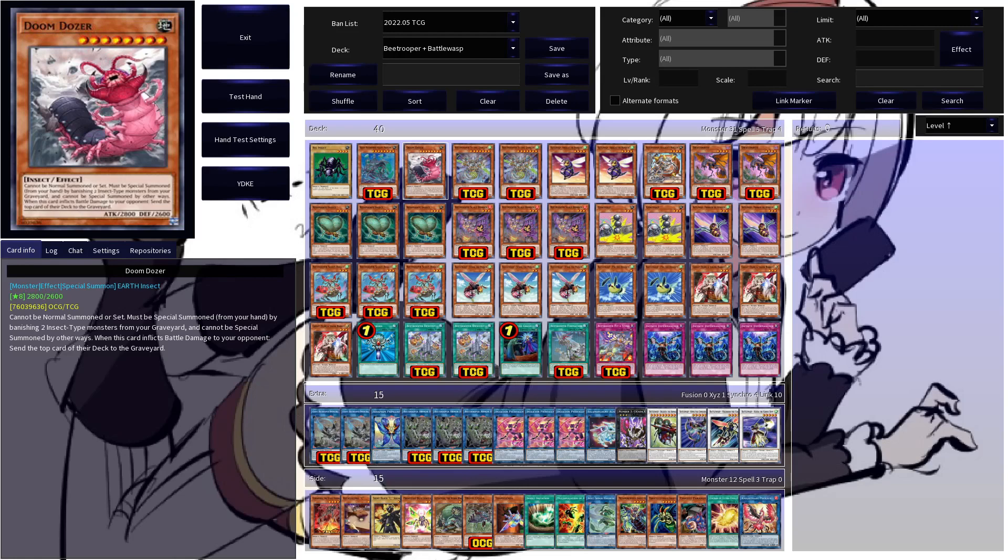Another cool card here is Doom Dozer. This guy has to be special summoned from your hand by banishing two insect-type monsters from grave. And if he inflicts battle damage to your opponent, you send the top card of the deck to the graveyard. Can be an extender turn one, and in worst case you will search this on a turn two or three to just beat your opponent with a big, chunky bug.